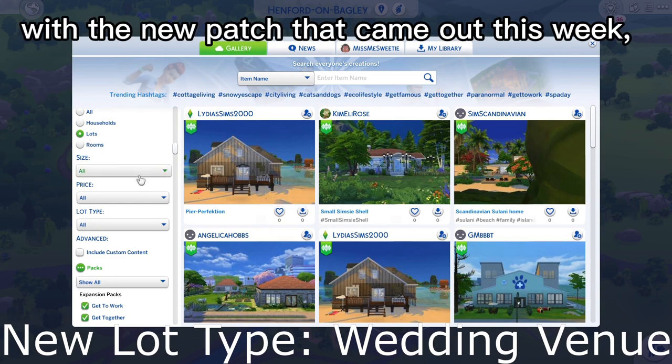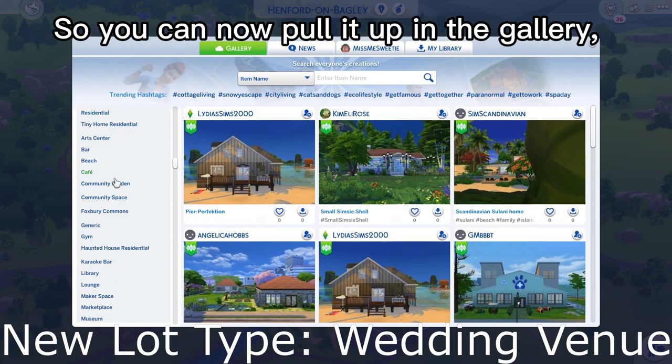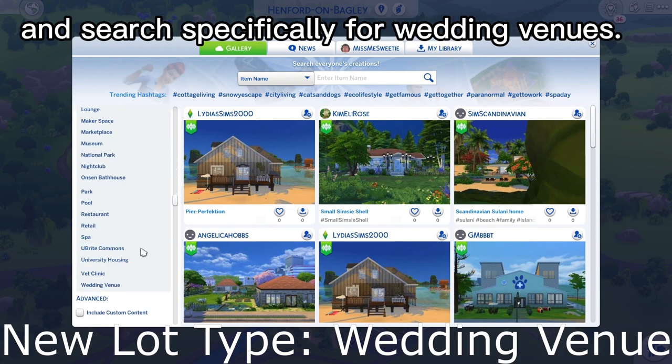In addition, with the new patch that came out this week, we have a new lot type called Wedding Venue. You can now pull it up in the gallery and search specifically for wedding venues.